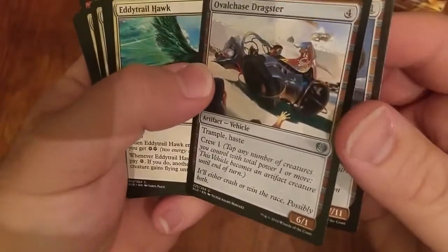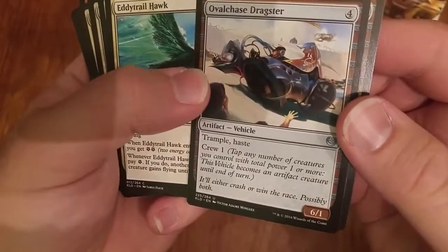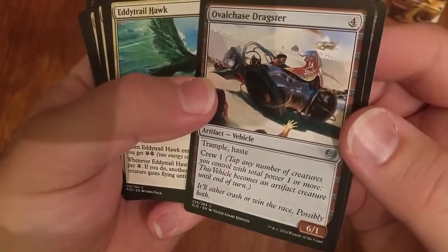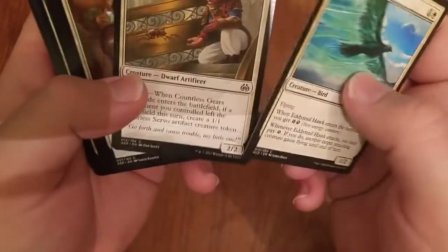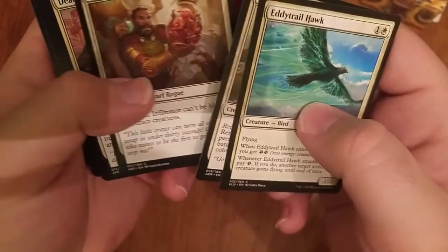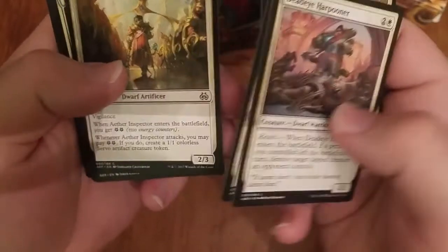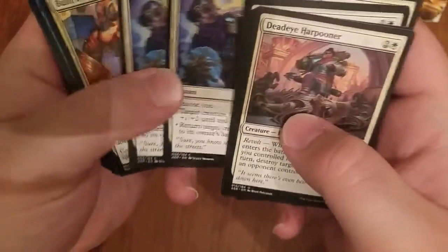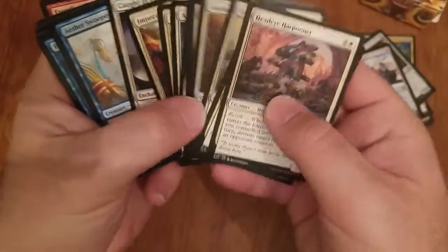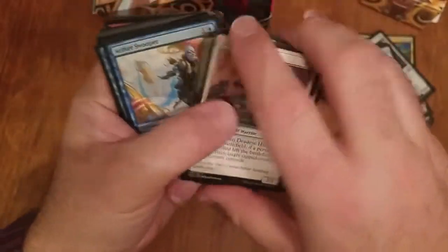Ovalchase Dragster — I decided not to play it because it's just not quite what I wanted to do. It's Crew 1 which is fine, but you're only likely to get one hit with it, so that's not fine. My white seemed pretty good. I had Editrail Hawk, Countless Gears Renegade, Audacious Infiltrator, Deadeye Harpooner — if I had been able to splash this I would have. Felidar Guardian is good if that's what you're doing, and then a bunch of combat tricks and removal. My white is good but it's not particularly deep, so I ended up just not going that way.